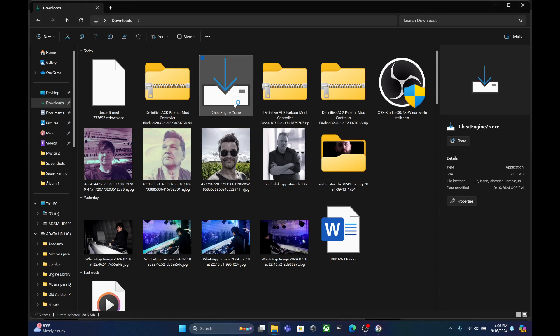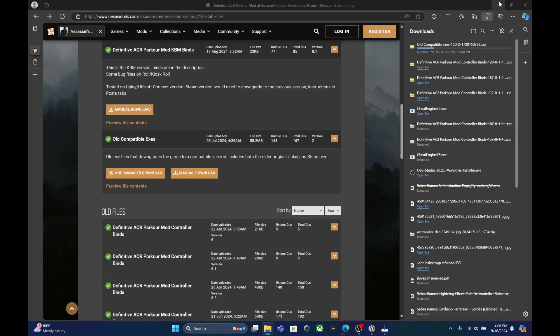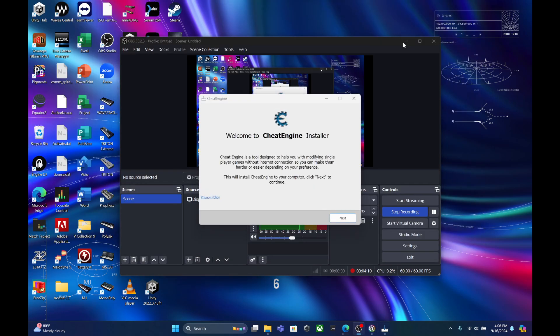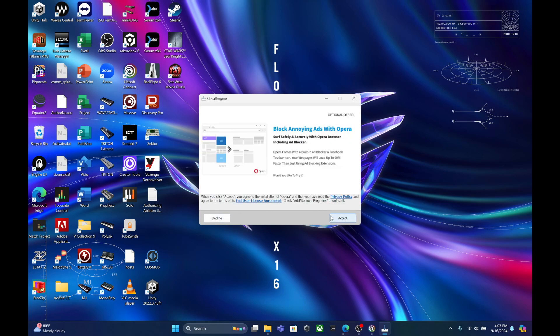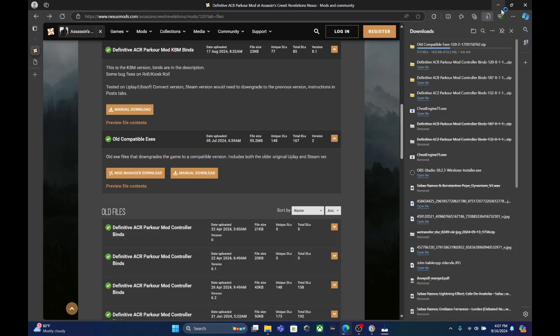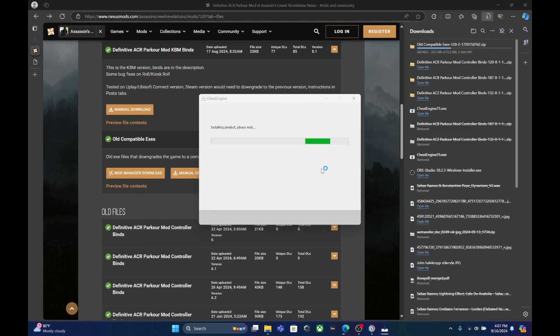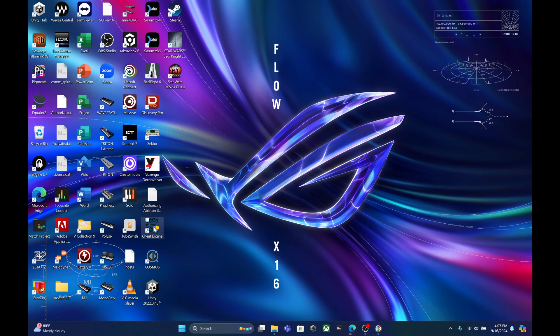We have everything downloaded. Now we're going to install Cheat Engine. We select a language, and there it is — welcome to the Cheat Engine installer. Accept, accept, and now we're going to wait for it to install. The 'all compatible' executable download is not necessary right now. We now have Cheat Engine installed.